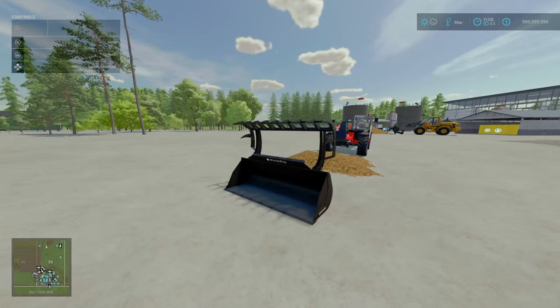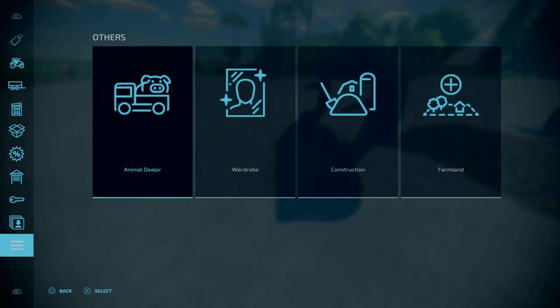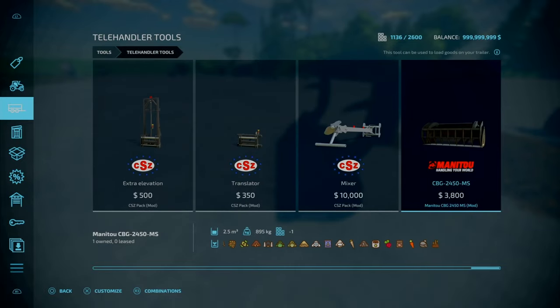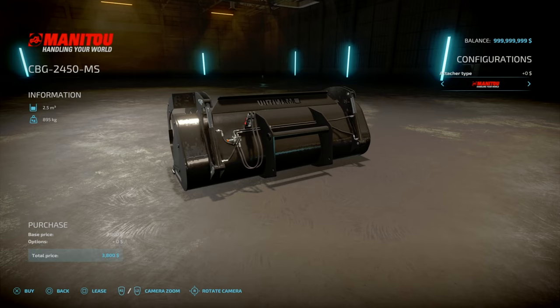Next, we've got the Manitou CBG2450MS. This is by 76Max, 4.65 MB to download, for software and console. Essentially this is just a little bucket and grapple for a telehandler. You'll find this under Tools and Telehandler Tools. Accepts and holds pretty much everything, including the premium items — manure, mineral feed, snow and all that. 4 slots goes down to 1, holds 2,500 litres. It says attach type: you've got your Manitou 1 or just a normal telehandler.